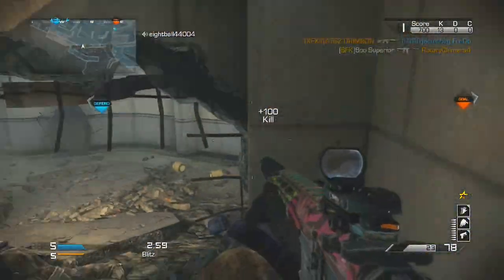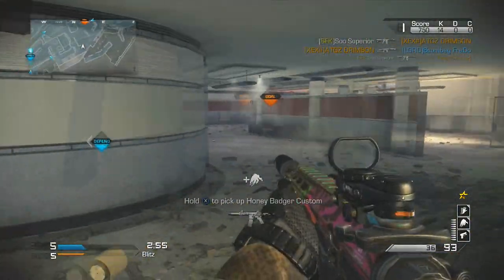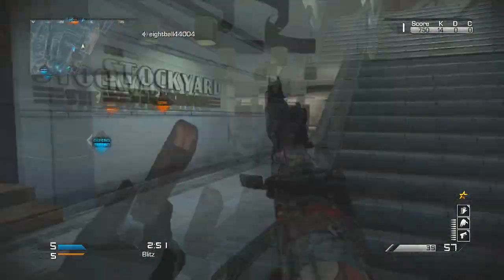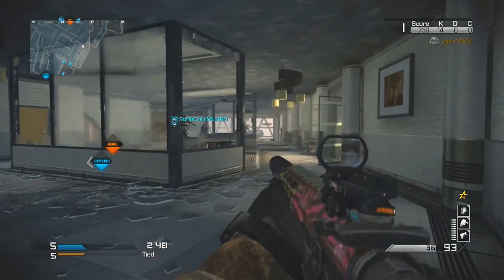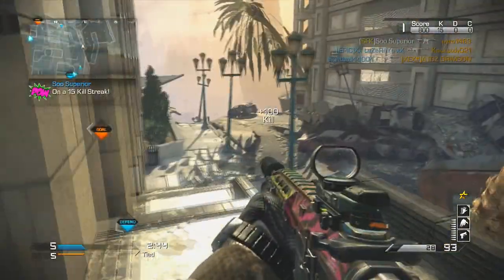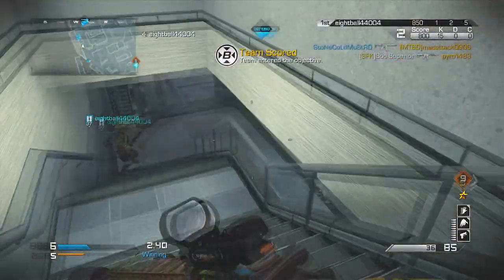One thing I really wanted to focus on in this video is the perk setup. You've probably noticed my perk setups across all my class setups are very similar — quick draw, amplified, dead silence and that type of thing — but in this one it's changed up a little bit because it's a different gun and I need three attachments.